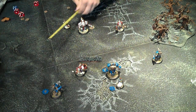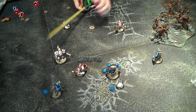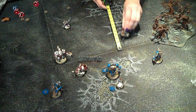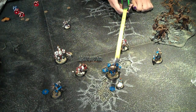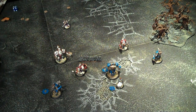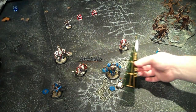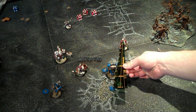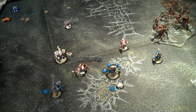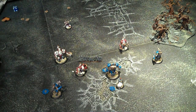Next up is this guy — this guy wants to run, he runs eight, but the main thing he wants to do is get in the way, try to get in front of him. Next is this guy. He's going to move up his five and spray Stryker — eight inch range — and boost the hit. The Repenter is a RAT of five, so I'm going to need an 11. That got it — he's now on fire. Fire at the beginning of his turn deals a POW 12 that can't be negated. It's dice minus three on every roll; on a roll of a one or two it'll expire.